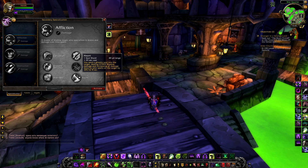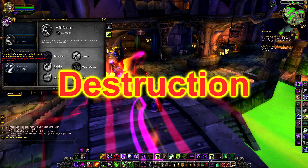Lastly for Affliction is Haunt, which now costs 1 soul shard on a 1.39 second cast and 40 yard range. It sends a ghostly soul into the target, dealing 27,092 shadow damage and increasing all damage done by your spells on the target by 20% for 8 seconds. The changes to Affliction are immense and we'll look further into them when we come to the rotations, after we look at Destruction.